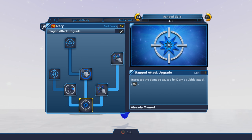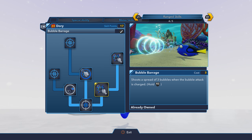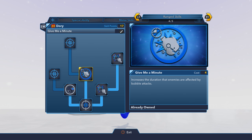Over here in the ranged skills, we've got a few fun upgrades, such as Out of Nowhere, which increases the speed of Dory's bubble attack. Then we've also got Bubble Barrage, which produces 3 bubbles instead of 1 when you charge her ranged attack. And then Bubbling Up, which reduces the time it takes to charge that attack. And Give Me a Minute, which increases the duration that enemies are affected by the bubble attack.